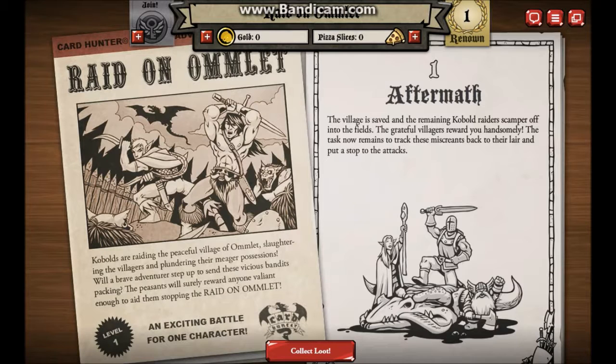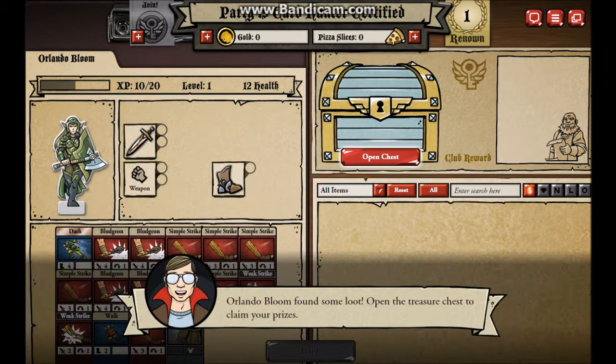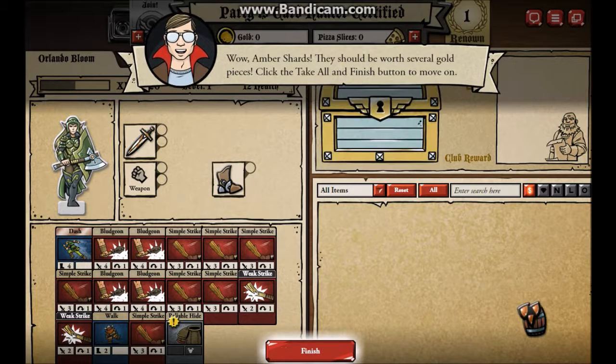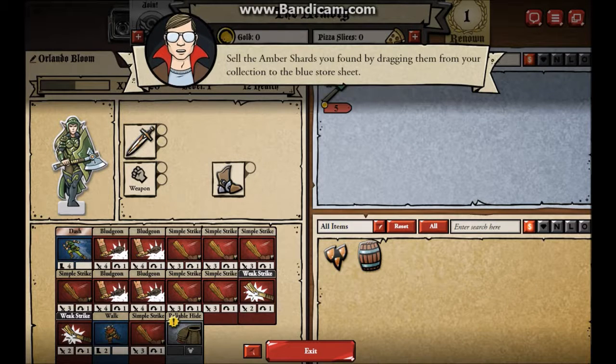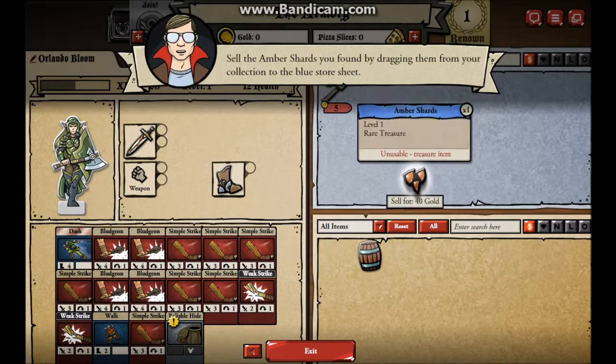I didn't fight no dragon. I don't have a human or a dwarf with me either - we fought two kobolds with the same deck. They attacked me twice. Yay! Orlando Bloom found some loot - open the treasure chest to claim your prize. Oh boy, amber shards - they should be worth several gold pieces. Click take all and finish button to move on. It's just a treasure. Yay! Where do I sell? Where is it? Is that for sell? I can't see with this thing in front of me.